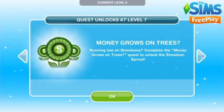A pop-up has appeared saying the next quest unlocks at level 7, which is Money Grows on Trees. We're currently on level 6, so once we reach level 7 the pop-up for this quest will appear. Remember, you have to complete main quests in order, so you'll only be able to start Money Grows on Trees once you have completed the breadwinner quest.